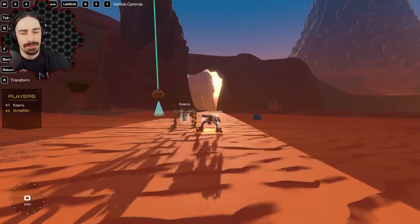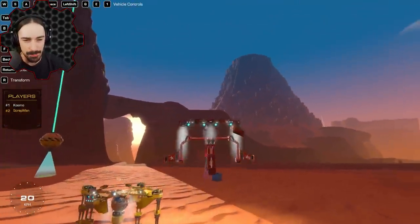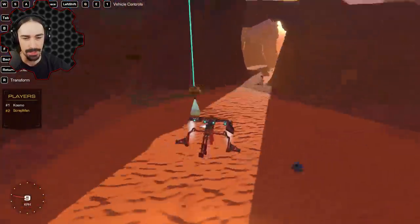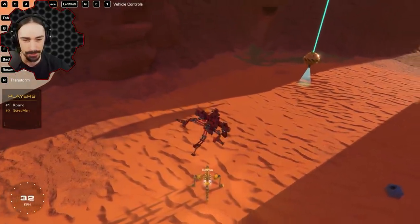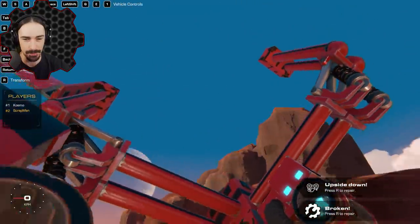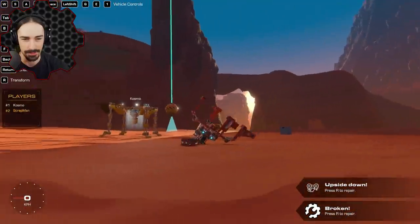Welcome ladies and gentlemen back to Trailmakers Stranded in Space campaign with me and Cosmo. Last time we built these awesome drones to infiltrate the deadly volcano. We got ourselves a dragon thruster, so now we're probably going to use the dragon thrusters to go up into the sky where the sky islands are.